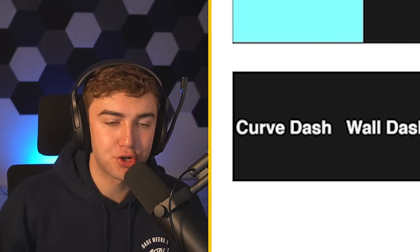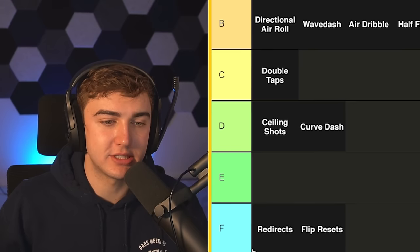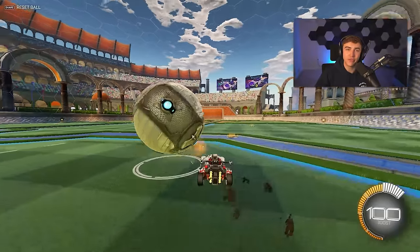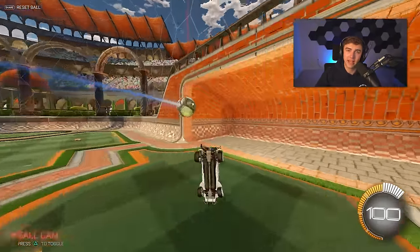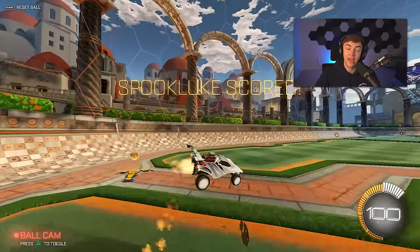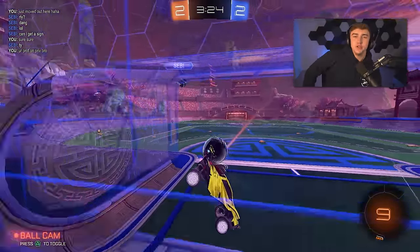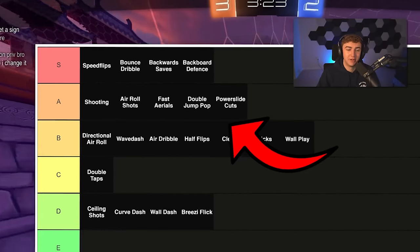Finally, in one swoop, going through the more niche mechanics: the curve dash, the wall dash, and the breezy flick — we're just going to slap these all in D tier. Probably worse than flip resets for lower-ranked players. All this fancy stuff: if you're below GC, you're just wasting your time. You probably can't do them consistently and they're not going to add that much to your gameplay. You know what you should practice — look at the top of this list, look at S and A, and hit those things. That's what's going to help you.